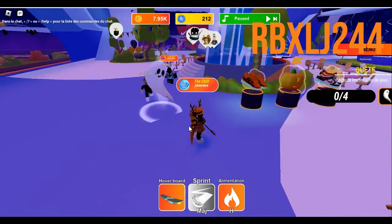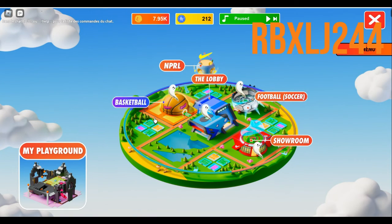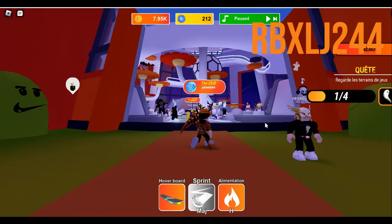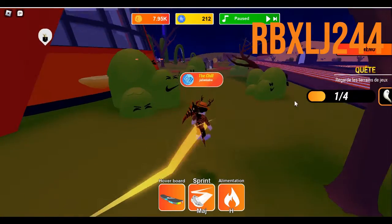The first one is right at your spawn — you just collect it. Then you can click on the menu, fast travel, and you can see all the others. Let's go to the showroom for the next one.